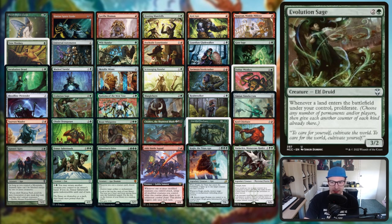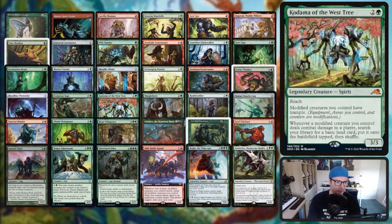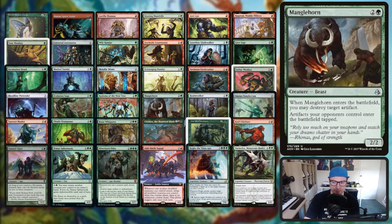Evolution Sage - land ETBs and you proliferate. Kodama of the West Tree - modified creatures have trample and whenever a modified creature deals combat damage to a player search your library for a basic land card and put it onto the battlefield tapped. Because everything is going to be modified in this deck we're going to be able to get so many lands out.